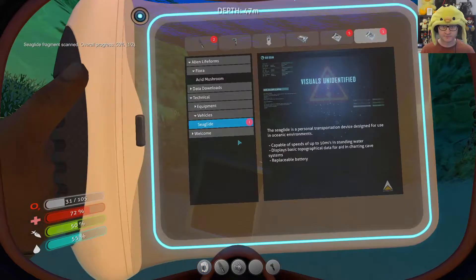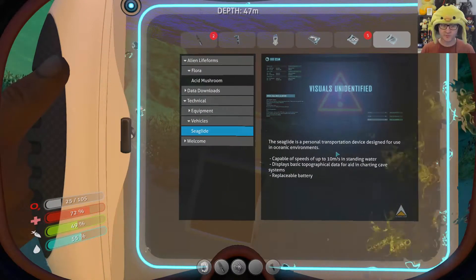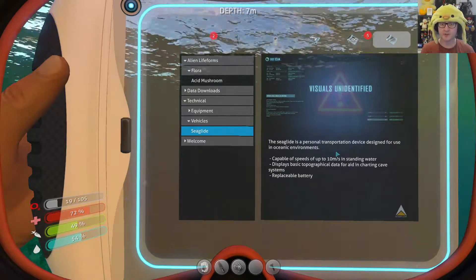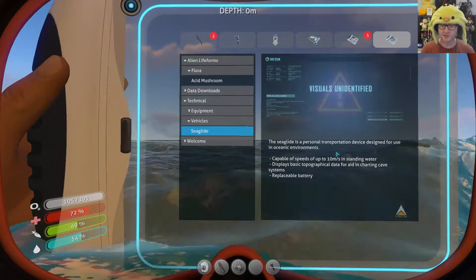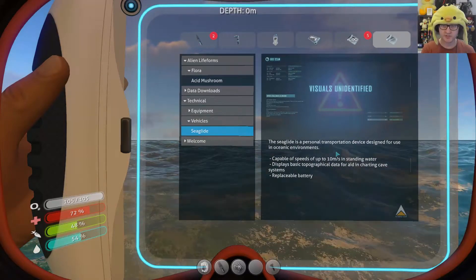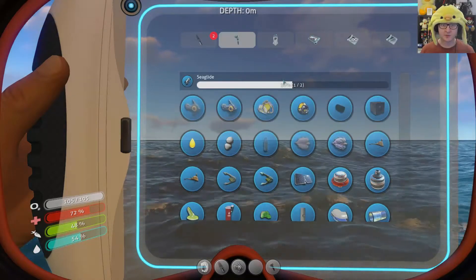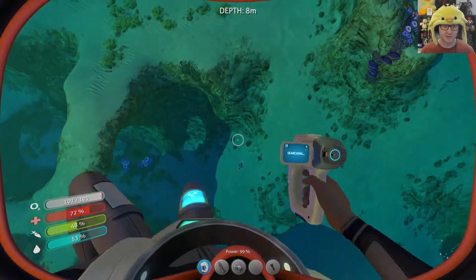We scan this sea glide fragment. The sea glide is a personal transportation system, capable of speeds up to 10 meters per second in standing water, and displays basic topographical data for charting cave systems. Replaceable battery. There we go — sea glide, one of two. So if we find one more sea glide fragment we can then go and make that bad boy.